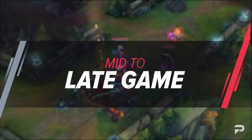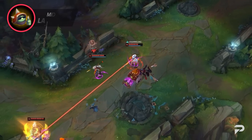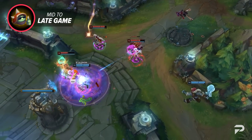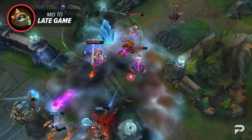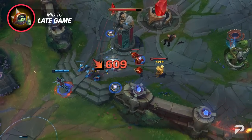Now that we've talked about how to really abuse Caitlyn's laning phase to generate a lead, let's talk about what you do with it. The first instinct most people have when they're strong in the mid-game is to force fights and get more kills. With some carries that's absolutely the right call — you force fights or play for picks, then take objectives after. But with Caitlyn, you want a more tactical approach. Remember, Caitlyn doesn't really have the means to force fights; she's more focused on zone control.